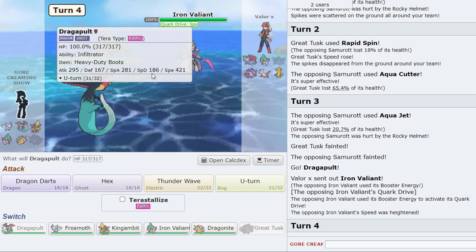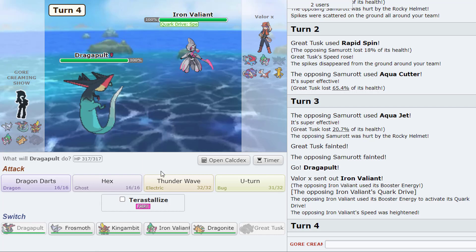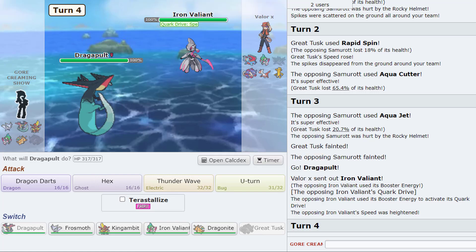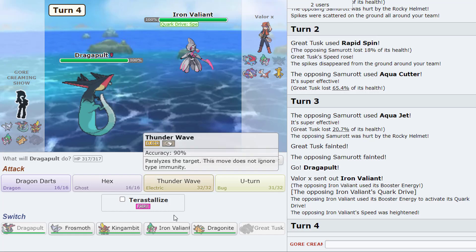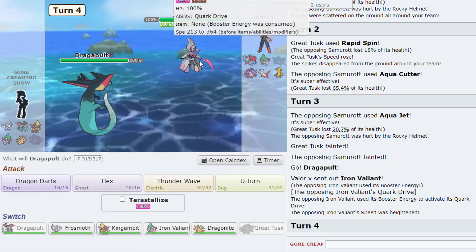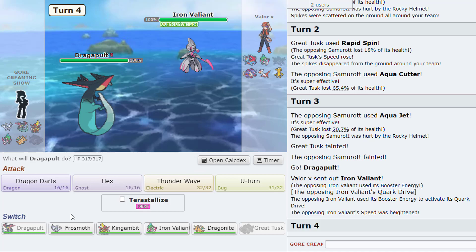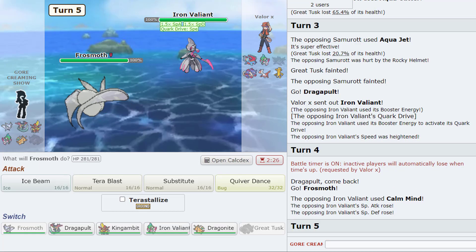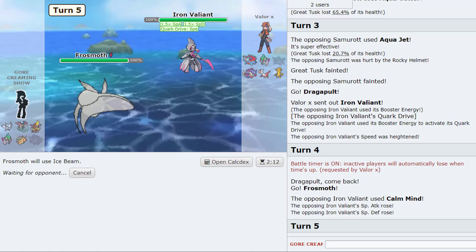Okay Moon Blast is coming. Let me see — I'm Valiant. Something is gonna die here. I kind of don't know if I want to go frost moth — yeah we eat up a Moonblast. But he's Calm Minding! Okay Calm Mind Valiant. Oh he has Psyshock. Plus one plus one — we still have to go for Ice Beam, yeah. This should still do a good chunk to him. I know they still have Encore so I'm just gonna attack — I don't want him to lock me into Quiver Dance.